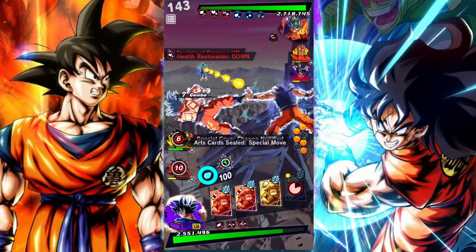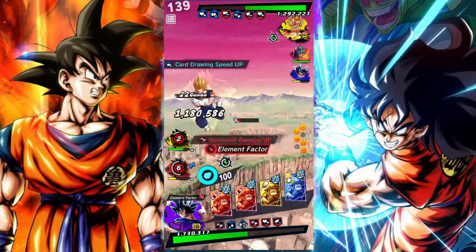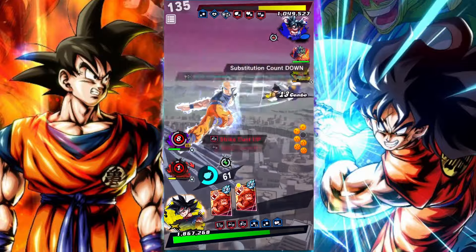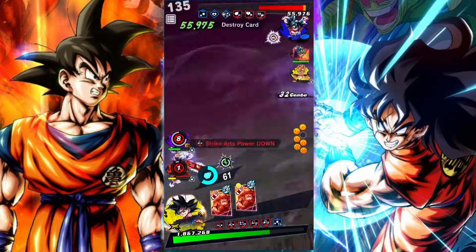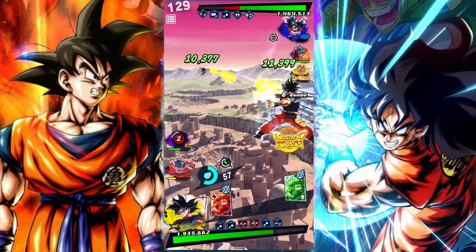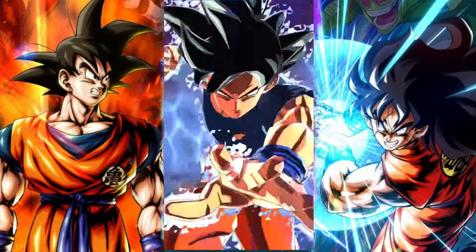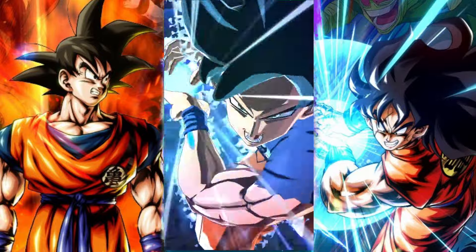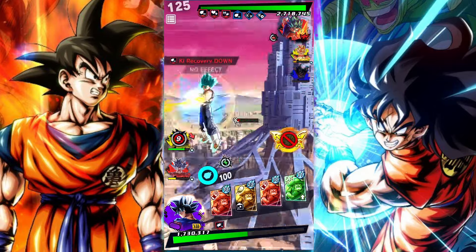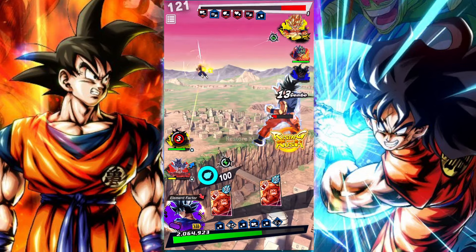Even red MUI Goku is feeling a little light on damage. I feel like only yellow Ultra Instinct Goku is really carrying his weight in terms of damage output. Ultimately they're still really good units and I enjoy playing them, but you do have to accept that running all three together isn't so effective. It's just not a team I would suggest players use if they're not fully clued up on the mechanics.